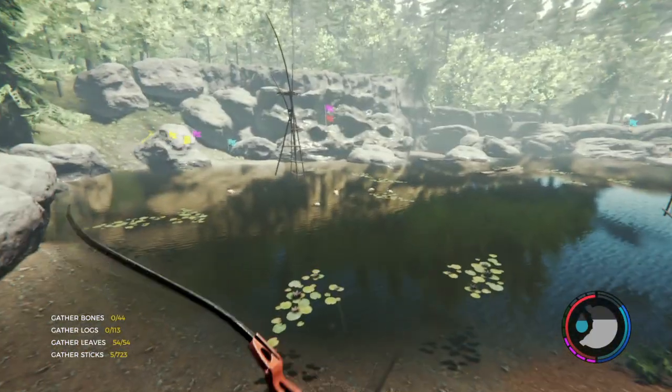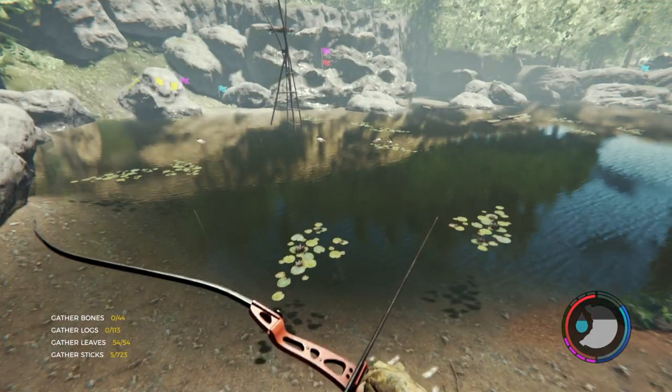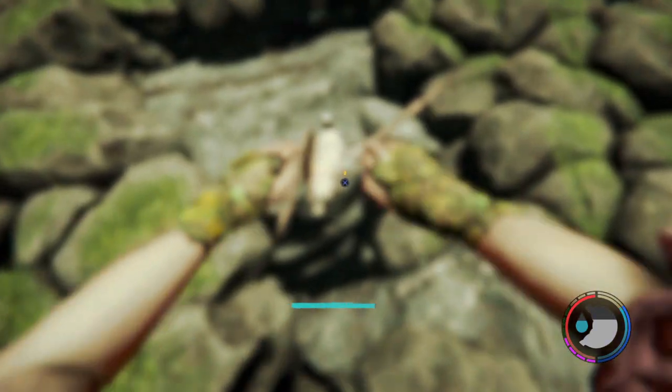When they land, they'll land into the water, and although they're easier to kill when they're in the water, their bodies will drop to the bottom and there is no way for you to pick them up.